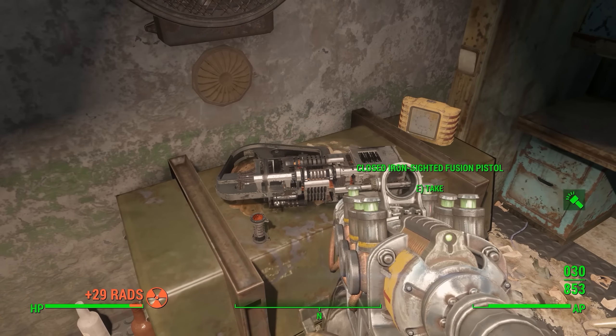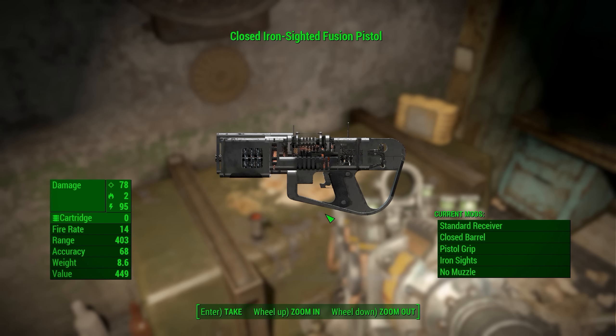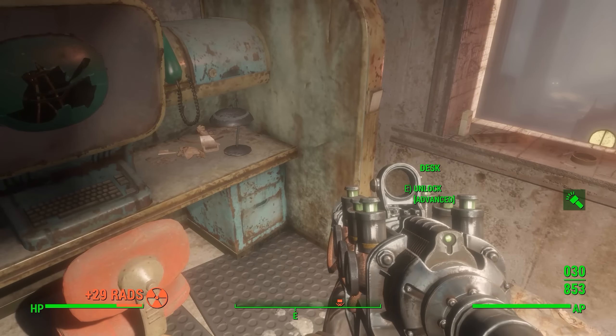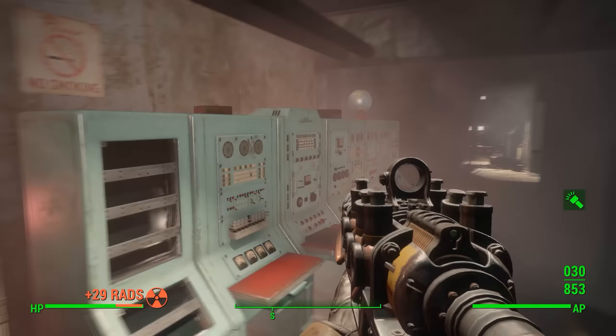I'm going to start popping some RadAway so I don't die, then just run through here. There'll be another door to open — just follow where I'm going. Once at the end you will find a closed iron sight fusion pistol, and there are some fusion cartridges there too, so I highly recommend you take them. There's also a bunch of mini nukes and loot in that other room.